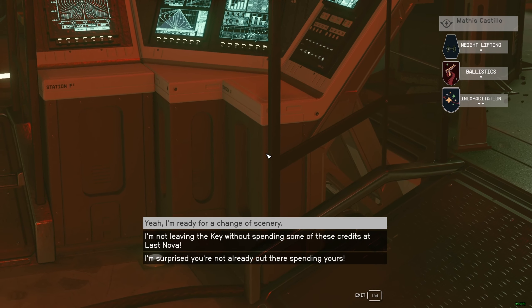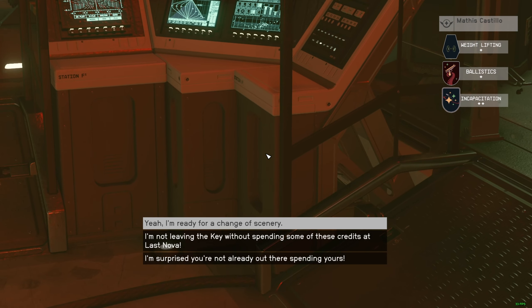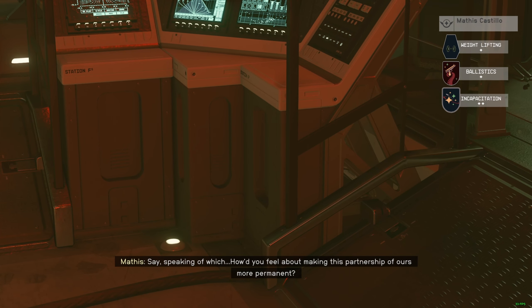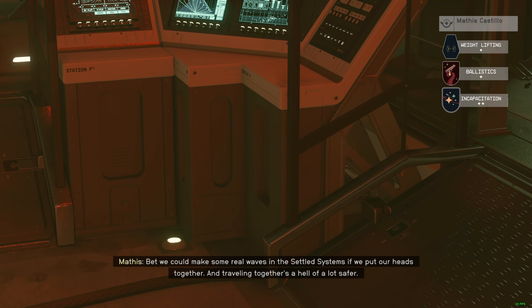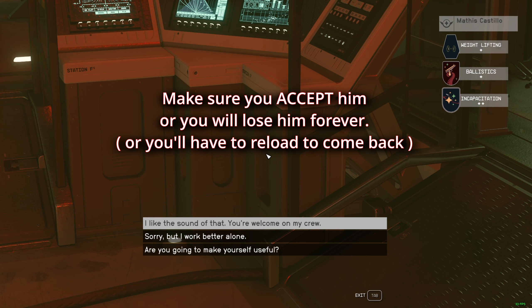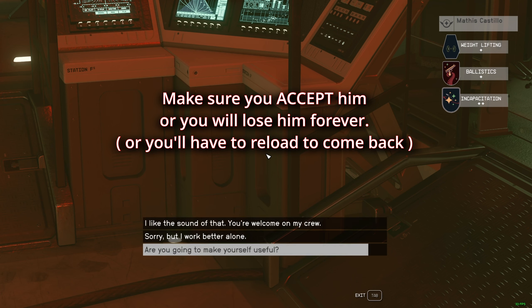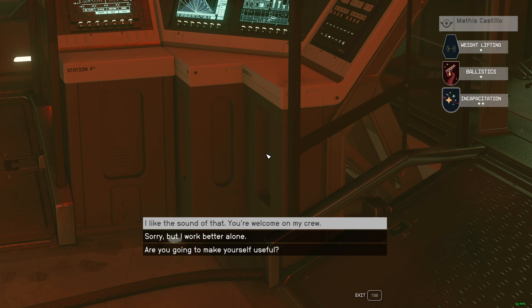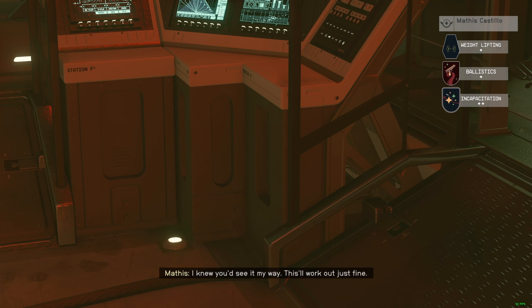So here it's important that you accept. I'm ready for a change of scene. There we go. He's going to ask you one more time. So here it's important you say, 'I like the sound of that. You're welcome, my crew.' If you don't say that and if you choose anything else, you will not have him anymore. So you want to accept it. 'I knew you'd see it my way.' There we go. 'This will work out just fine, but don't expect me to get excited about taking orders.'